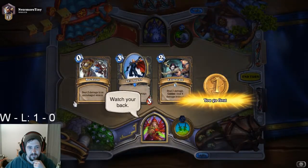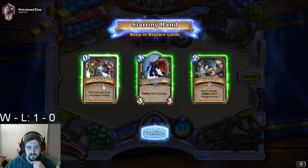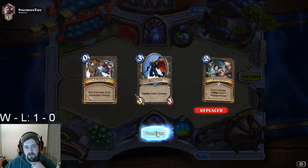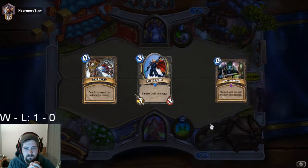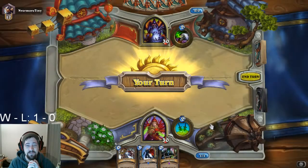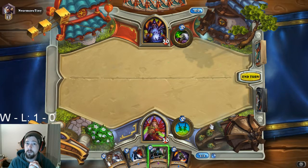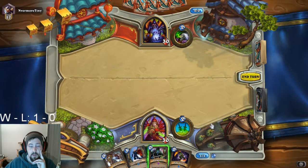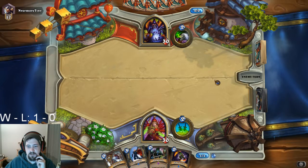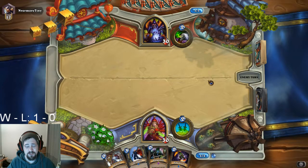Playing against a Warlock. I actually really like having this combo set up — the Backstab into the SI:7 Agent. So I'm going to get rid of Eviscerate and we'll see if I can get the rest of the combos. Preparation is very much a key to this deck — whenever you see Preparation you want to keep it in your hand, pretty much. I'm sure there's an exception to the rule, I just don't know what it is off the top of my head.